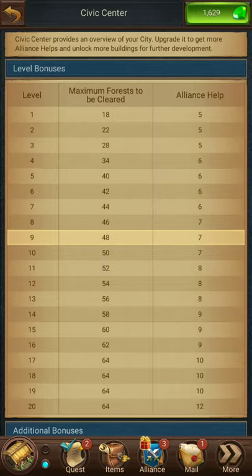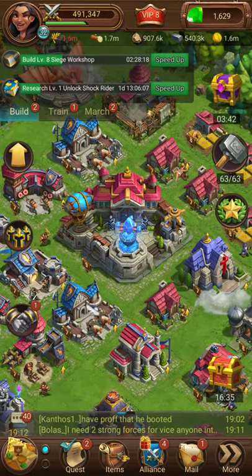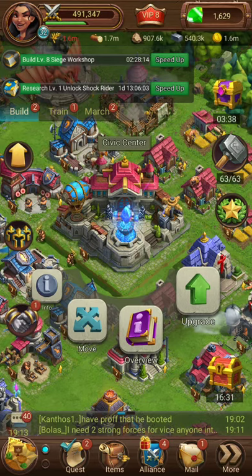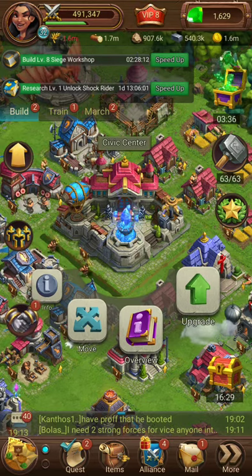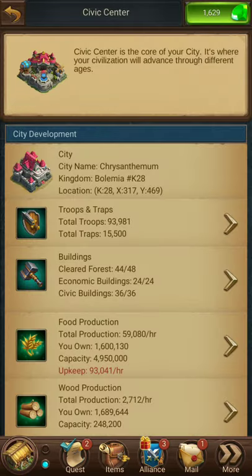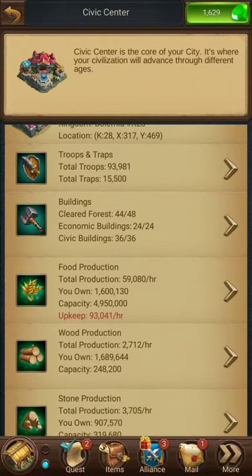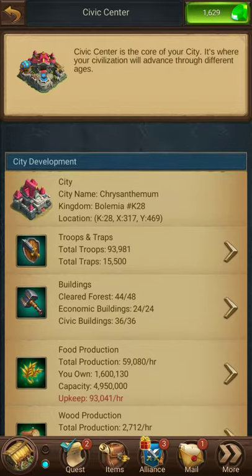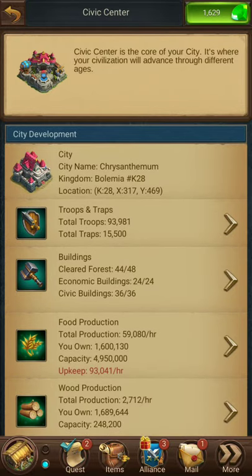It means a little bit more, so you'll take off a little bit more time for them. We'll talk about moving buildings around in a different video. The third tab is the overview - the overview tells you everything about your city, from the name to everything.